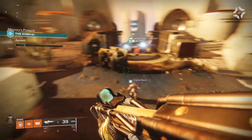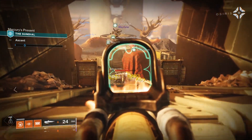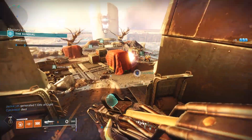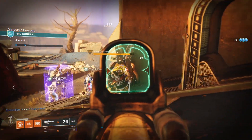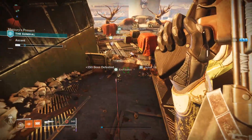Much like game modes of the past including Escalation Protocol, The Menagerie, and The Vex Offensive, the Sundial is a new 6-person matchmade activity where we face off against waves of enemies. This is Osiris' device to control the corridors of time, and since we defeated the Undying Mind the timeline is now broken on Mercury. The Cabal are trying to take advantage of this and rewrite the end of the Red War to change history, so it's up to us to stop them.